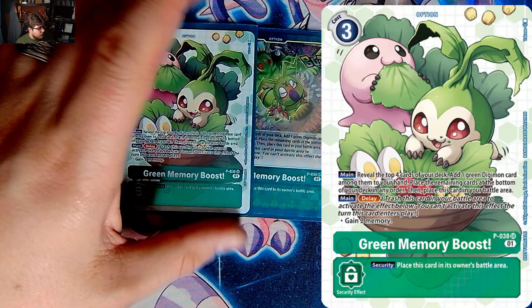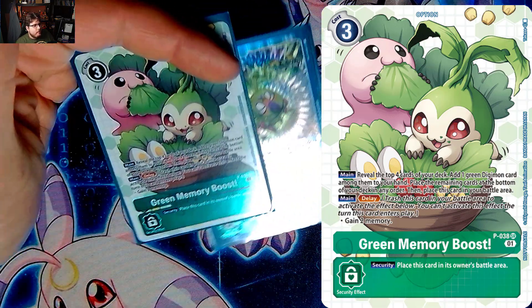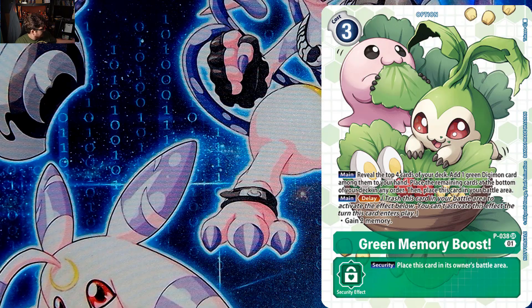We also have two Green Memory Boost just for searching. Check the top four cards, add a green Digimon, then pop it later for two memory. Really solid.